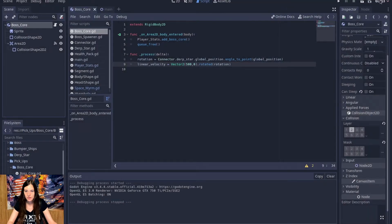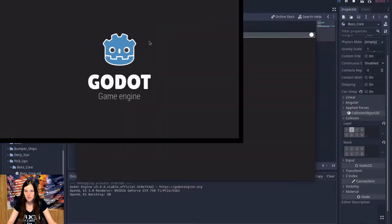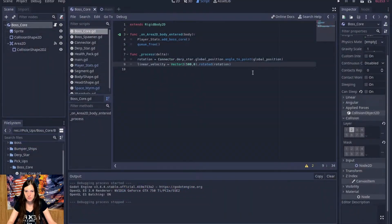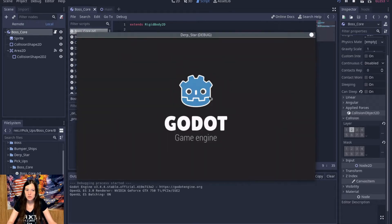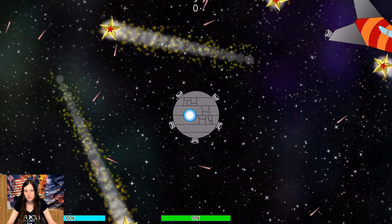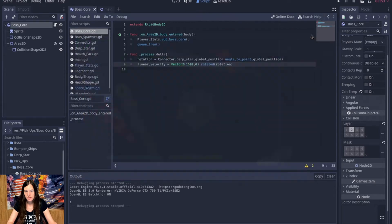Okay it's not doing anything. Did it do something? The boss core is a rigid body, and I'm not really sure why that didn't work, but I'm gonna turn up the velocity and see if it helps. I mean kind of — not exactly what I want it to do though. Yeah, I think it's because it's a rigid body and it really doesn't like that.